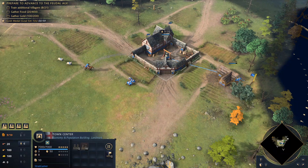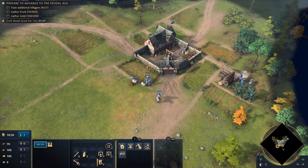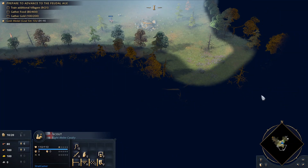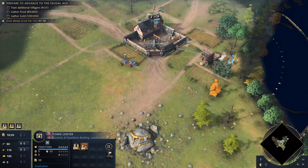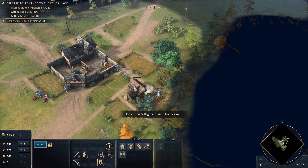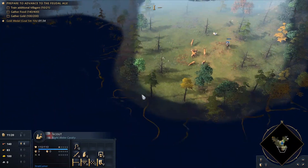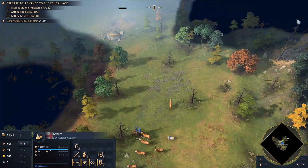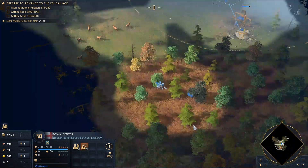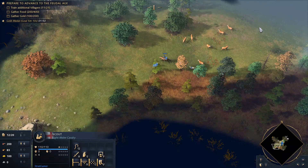Started right away. Send your scout south to find the deer closest to your town center. Now is a good time to begin mining gold — use a villager to build a mining camp near the closest gold vein. Remember to keep producing new villagers and order new ones to mine gold as well. It's critical to always go as quickly as possible with your scout to find sheep, because this is what we're going to use for food.